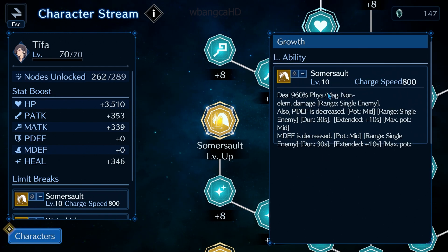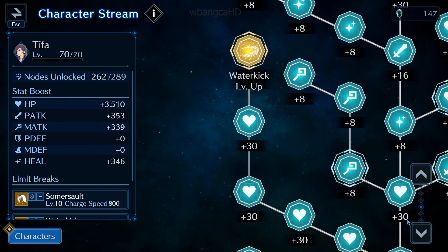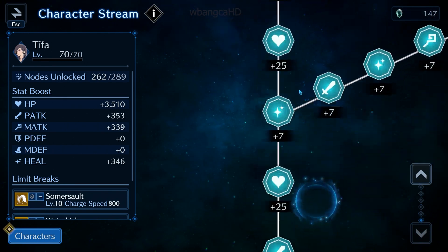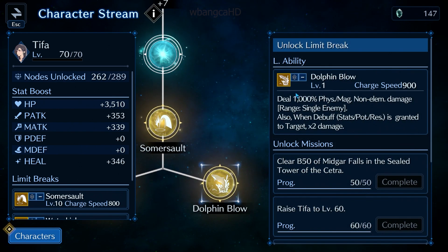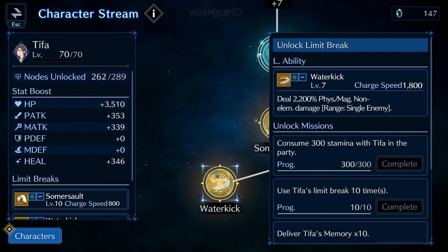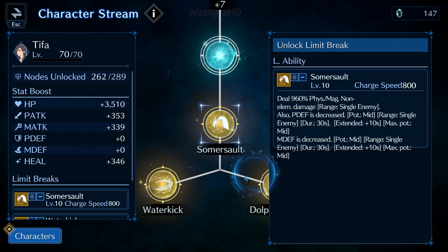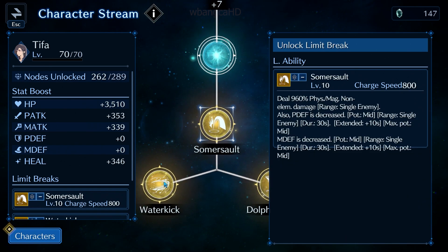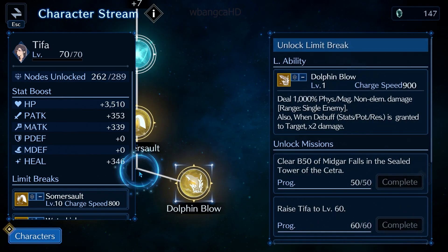I'd rather have my level 10 Somersault than a level one Dolphin Blow. Dolphin Blow does around 1000 damage, while Water Kick at level 7 is already over 2000. So the damage difference is significant.